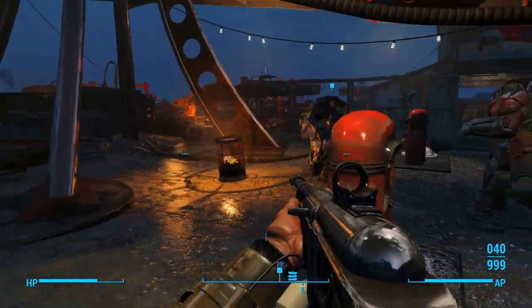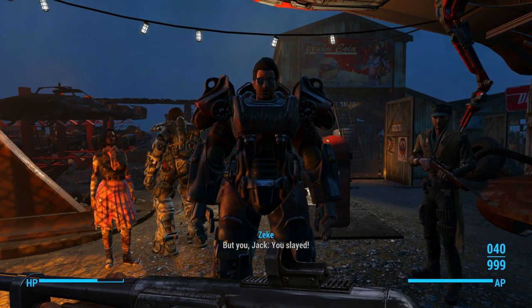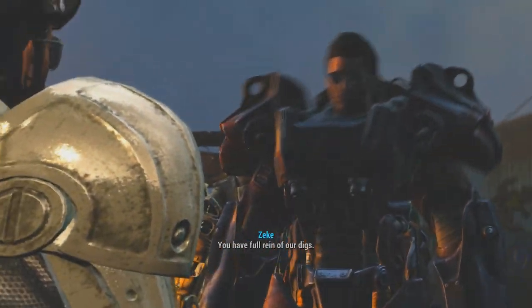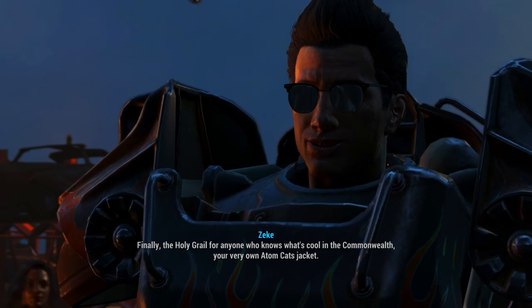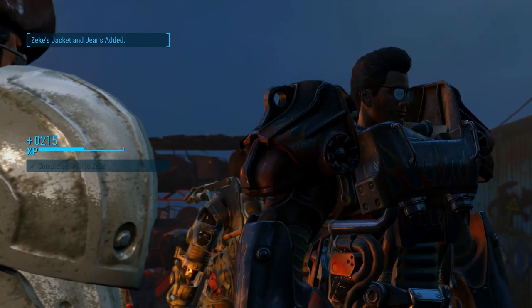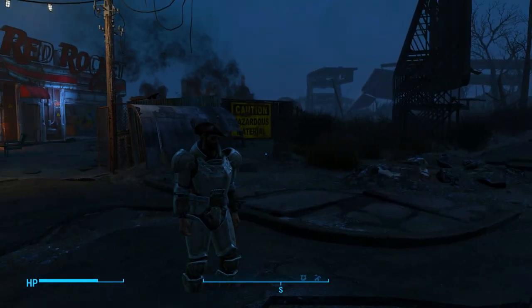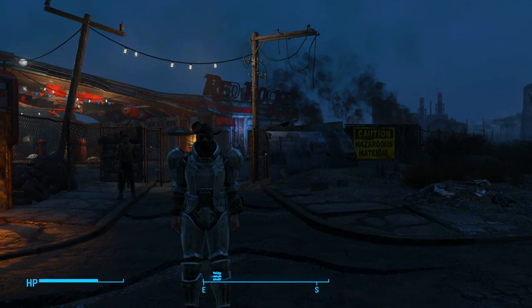Let's go talk to Zeke. I can get you hooked up with a little discount around here. Finally — the holy grail for anyone who knows what's cool in the Commonwealth. Your very own Atom Cats jacket. Wear it well. There's nothing like the feeling of strutting around in your suit. Okay, I think over here is where we're gonna end the video for the day. That is so weird — I was in the ground, looking like June there.